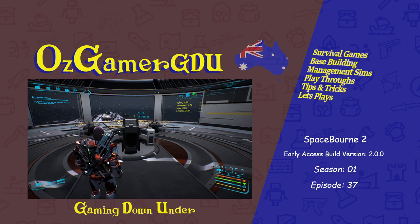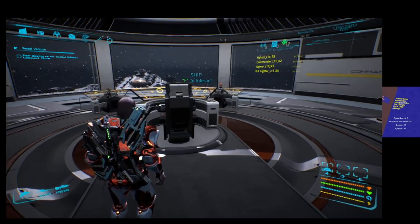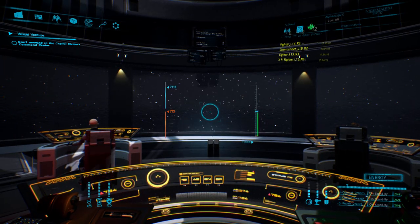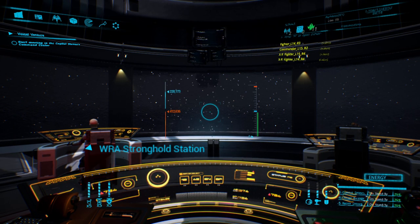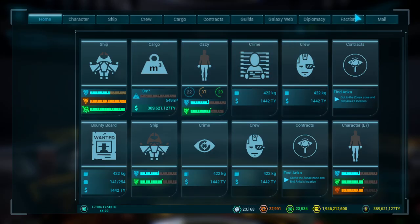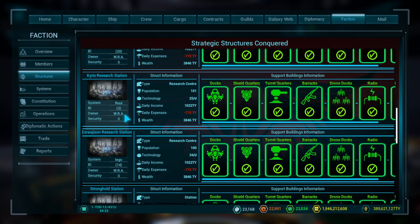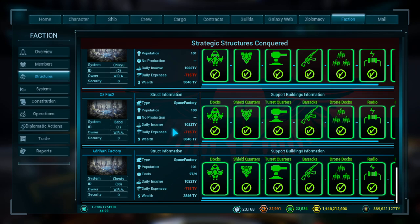Hello and thanks for joining me again for another episode of Spaceborne 2. We're in our mothership today, going to take this thing for a spin and take a system with it. We'll show you how to pick up pods with it because that's a bit tricky on this thing. A few episodes back we took a station in our fighter but we haven't taken system 90 yet.